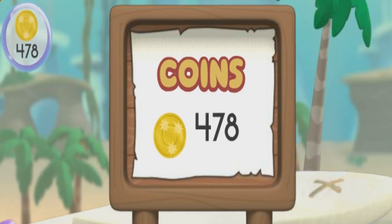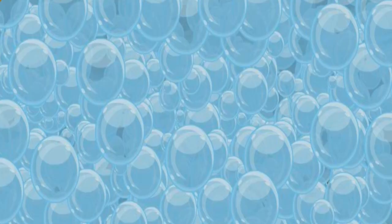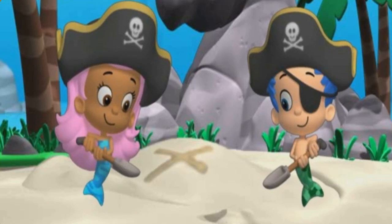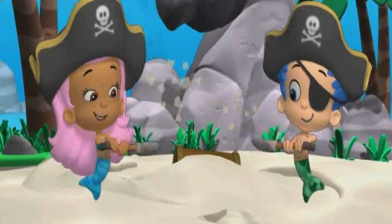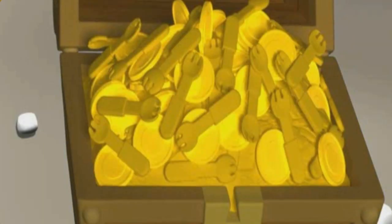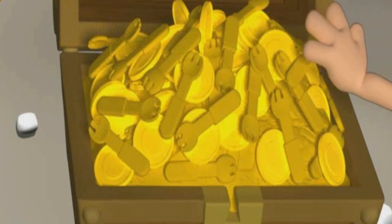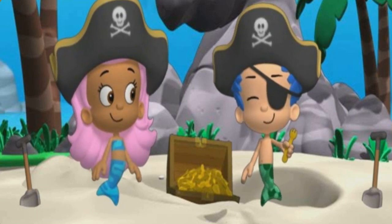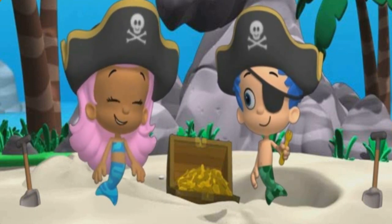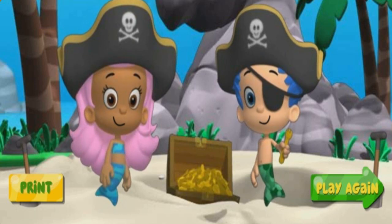We made it to the X! And X marks the spot! Look at how many pirate gold coins we collected — four hundred and seventy-eight coins! I wonder what other treasure we're going to find under this X! Come on, let's get digging! Press the space bar to help us dig! Look! The treasure! There are even more pirate gold coins in here, and... what is this? A fork? Or a spoon? Both! It's a spork! Golden forks — the perfect way for a pirate to eat lunch! Click print, or click play again!